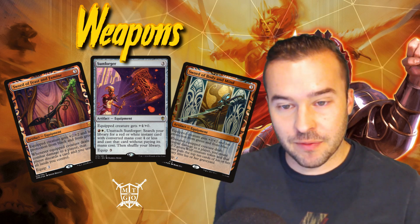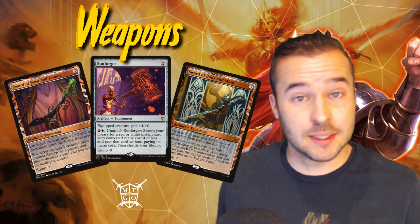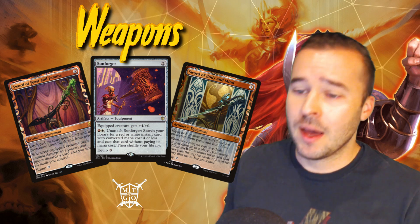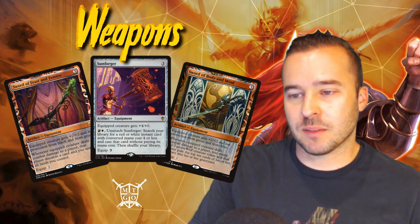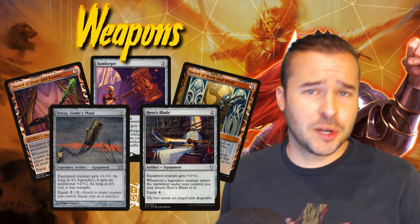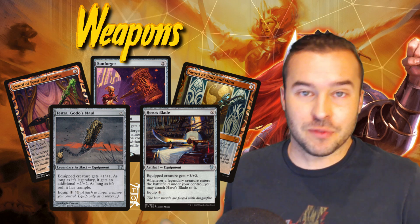If you're building voltron, one of the big things you need is weapons. We've got Sword of Feast and Famine, Sword of Body and Mind, and Sunforger. Once we're dealing damage to our opponent, we get that Sword of Feast and Famine trigger — they discard a card and we untap our lands. Sword of Body and Mind gives us another token. Also running Tenza and Hero's Blade — especially Tenza, which gives plus one plus one, plus two plus two if legendary, and trample if red, making it almost made for Aurelia.